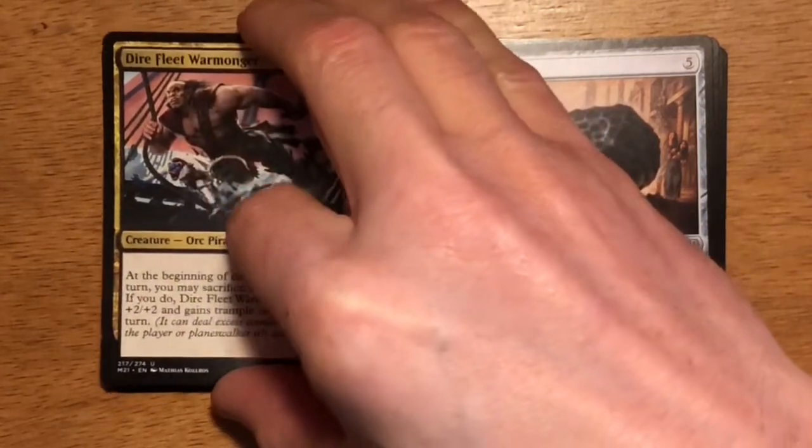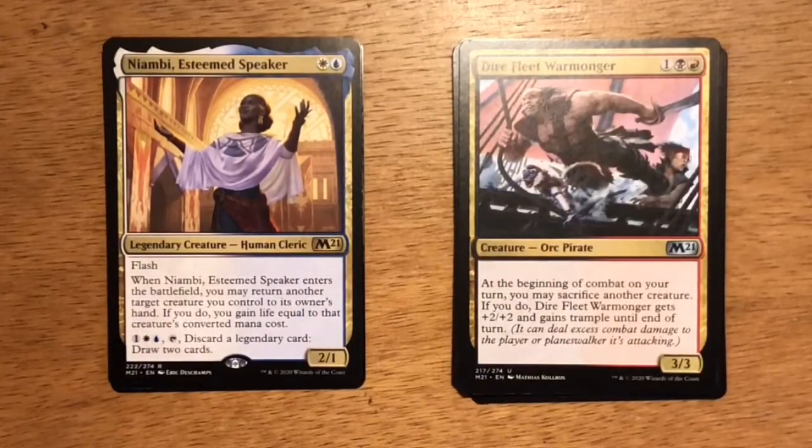Will we get a cool rare or mythic rare? We have Naimbi, Esteemed Speaker. Two mana, one white one blue. Legendary creature, human cleric, 2-1 with flash. When Naimbi enters the battlefield, you may return another target creature you control to its owner's hand. If you do, you gain life equal to that creature's converted mana cost. You can also pay one generic, one white, one blue, tap Naimbi, discard a legendary card, draw two cards. For limited, the bottom part of the card just isn't going to have an impact. However, I found the rest of the card does have an impact — I was able to draft a blue-white control deck where Naimbi came in and saved my creature from a kill spell or saved a creature going to die in combat. Returning that creature to my hand, gaining some life, and being able to replay it was really cool. I set it up to have creatures I wanted to bounce back, and when I replayed them, they had cool enter-the-battlefield abilities.